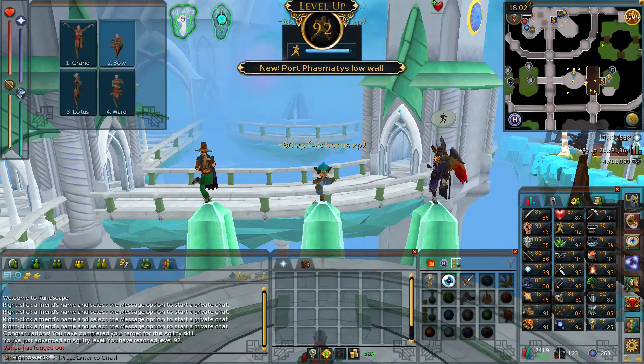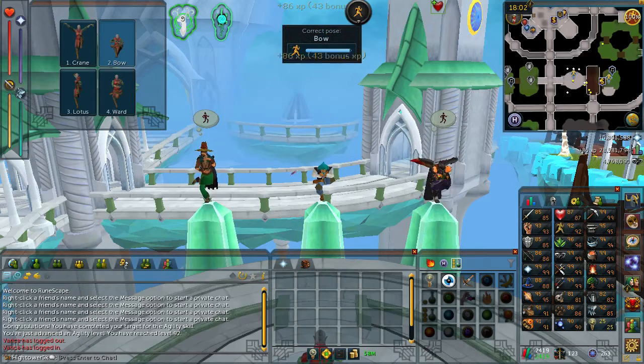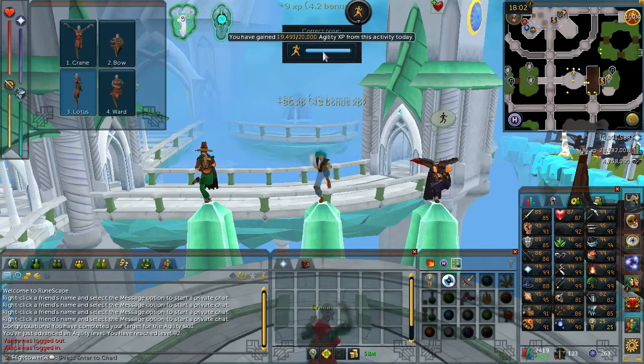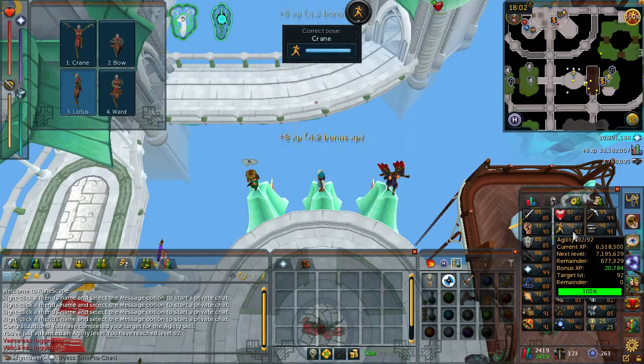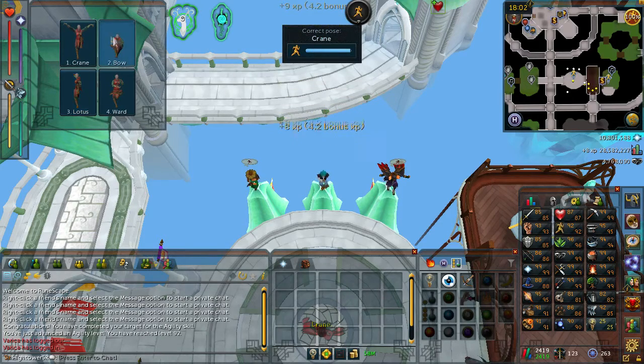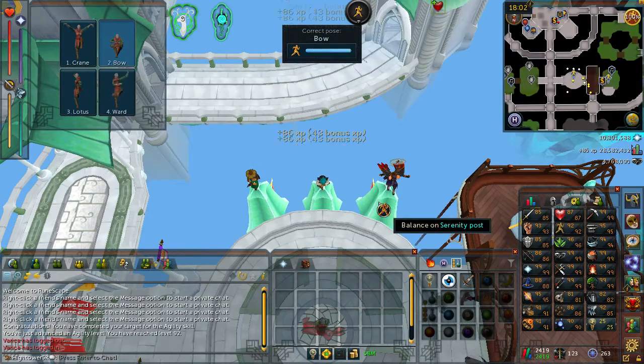I do have a lot of box traps in my bank, which I'll end up using on the next double XP weekend. In the background, there's another agility level. I've been getting agility XP mainly from barbarian fishing — that gives you a bit of agility XP. I'm not really sure of the exact breakdown, but I think for one fish you get about 60 fishing XP, 7.5 strength XP, and 7.5 agility XP. You're catching a fish at least every five seconds, and I always put my double XP onto agility, so I'm getting a fair amount over time, along with serenity posts.